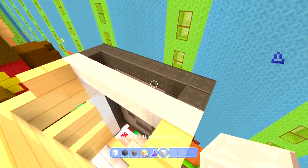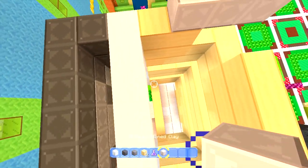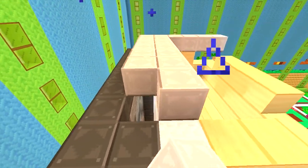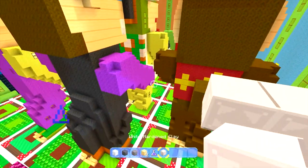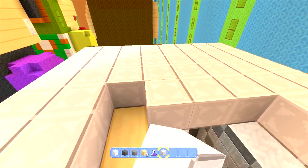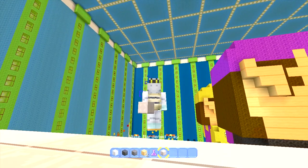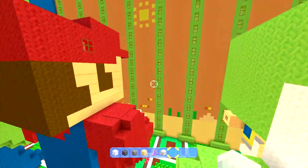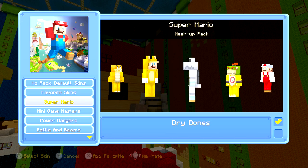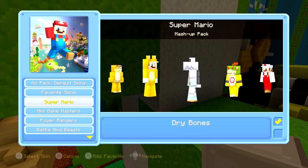Now we'll attempt to make his face. Like any other statue, you want to get a four-block base — one, two, three, four — then go two blocks off each side to make a solid base structure with an overhang, like a Minecraft skin. I've done a lot of statue building so I know those are the dimensions to use. He has a nose just like Yoshi, so let's measure Yoshi's nose to see how far it comes out. Unlike Yoshi, his nose goes up — one, two, three, four, five, six blocks.